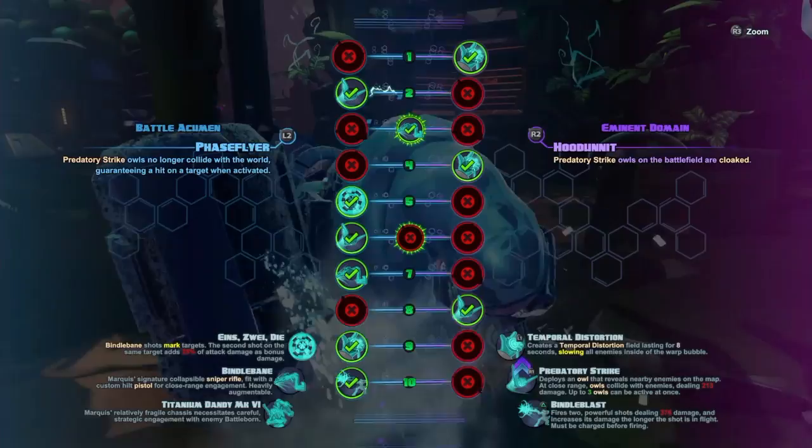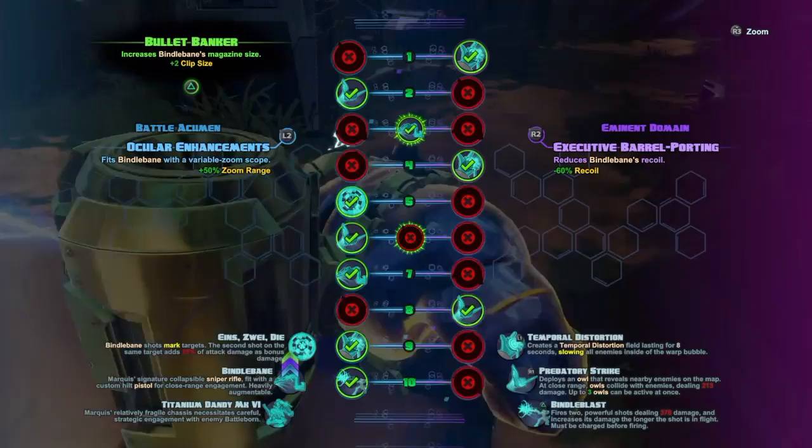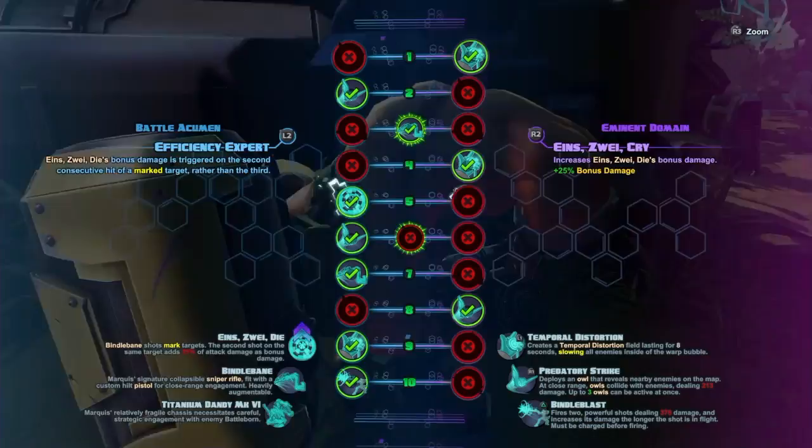I do the left one so that way it's a guaranteed hit. I don't care if they're invisible or not because they still hit guaranteed, so that kind of makes up for it. And then I do the middle one here — I normally do recoil unless you unlock the middle one, which is the two clip size. And then I do area of effect so that way I get more team movement speed in a certain area.